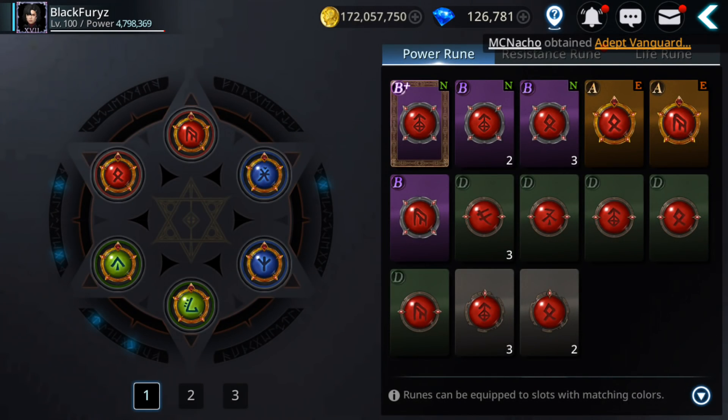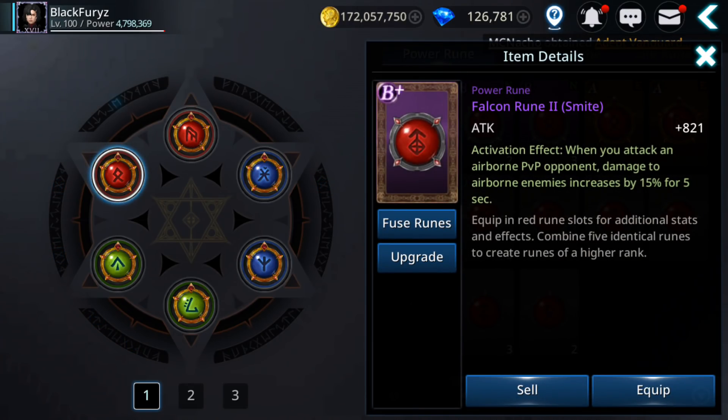Now runes — I have this B plus falcon rune, which is quite good for PvP on the assassin because it gives damage increase while enemies are airborne by 15% for 5 seconds.